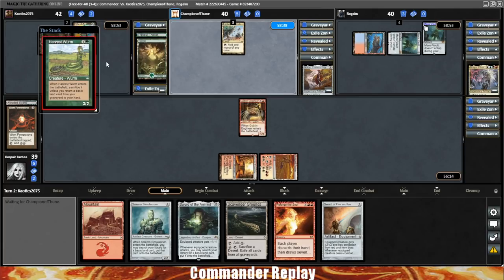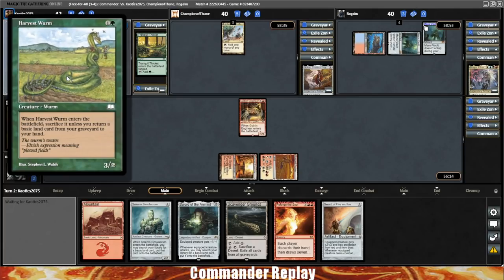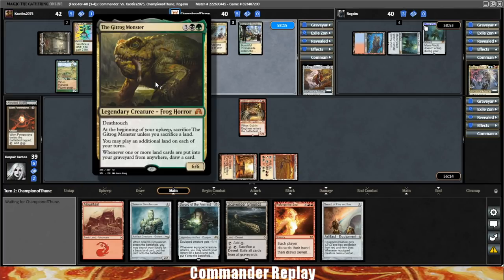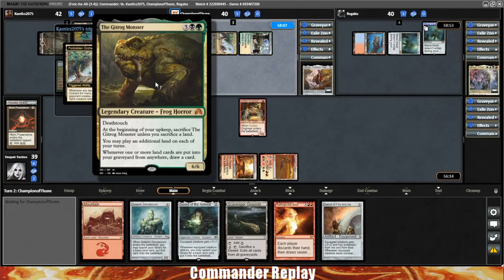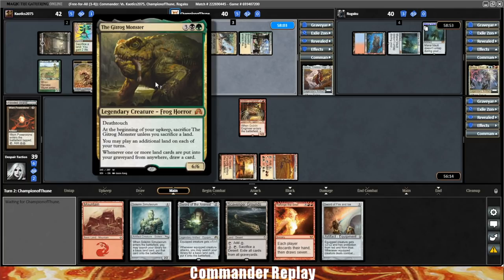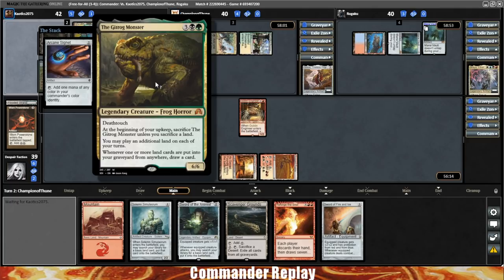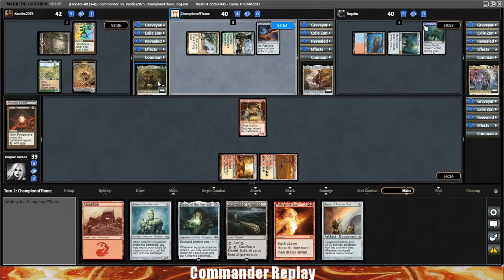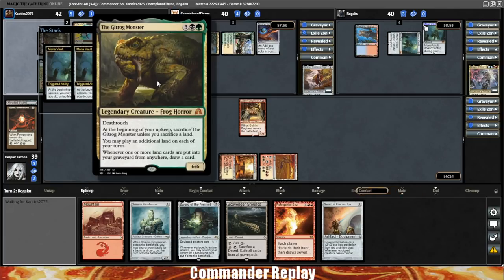The one that's gonna sacrifice a land, gain two life, play a Harvest Worm, get a land back — I don't know about that one. First up, Chaotix 2075 piloting the Gitrog monster. He said it's not a CEDH list, but there are some very strong Gitrog monsters out there. Having faced CEDH builds of the Gitrog monster, it's really difficult to interact with that deck. Interacting with Dredge is just super hard, and a lot of them run Rift Sweeper to get stuff back out of exile, so Tormod's Crypt doesn't even save you.